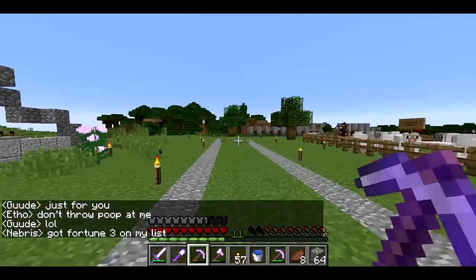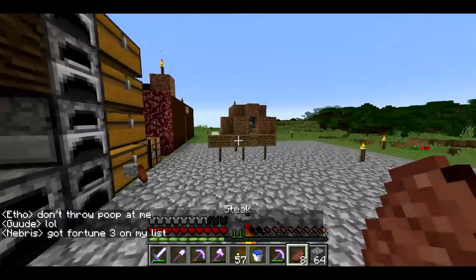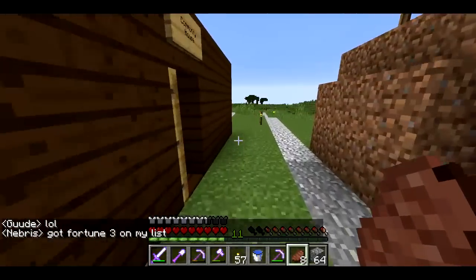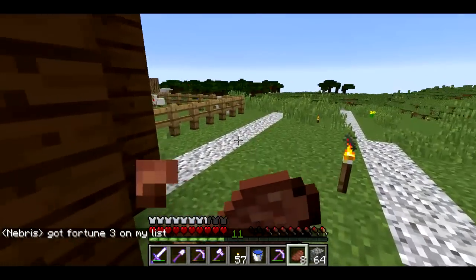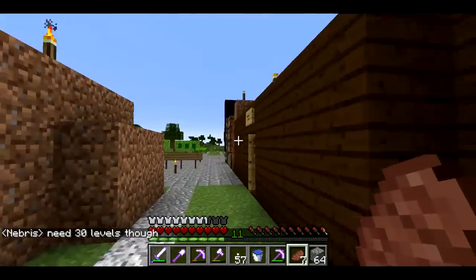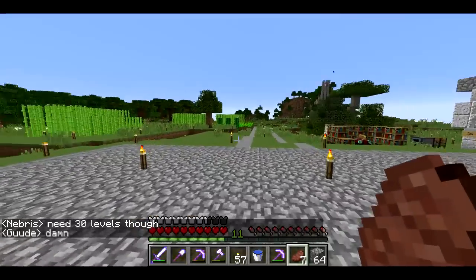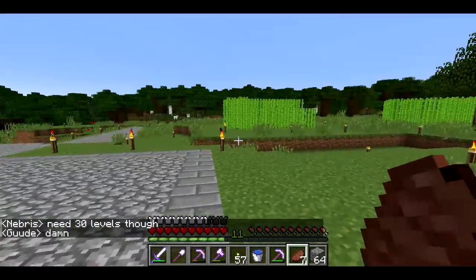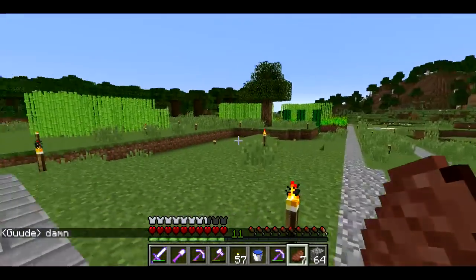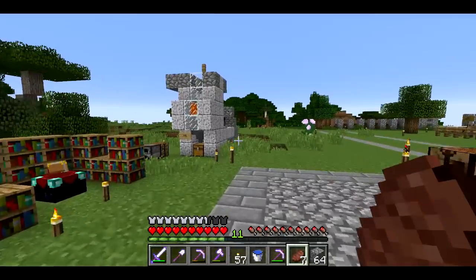We're going to have roads going off in each of the four directions from the middle. These are going to form the basis of spawn town. They're just marked out, not actually built yet, but we want to get everything kind of marked so that people can pick a location and start building. The roads will make it easy so that when you spawn, you can easily get to different buildings. It's going to be kind of more organic — the spawn town will be.